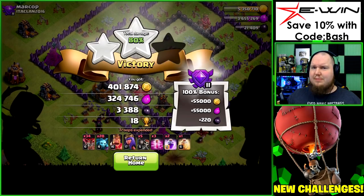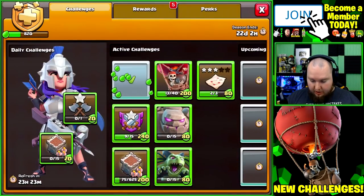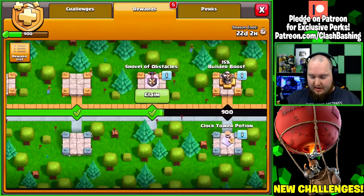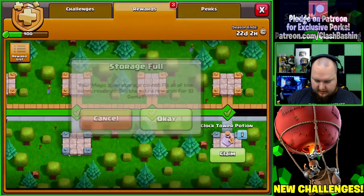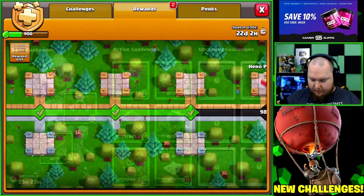Not a bad raid for having no clan castle troops and some sloppy spell placement. We'll take that 80% two-star — 400k, 300k, 3,300 dark elixir. Positive raids all around! Let's check our progress: knocked out those elixir storages, 13 out of 40 on the balloons. We get a shovel of obstacles, a builder boost, and a clock tower potion.